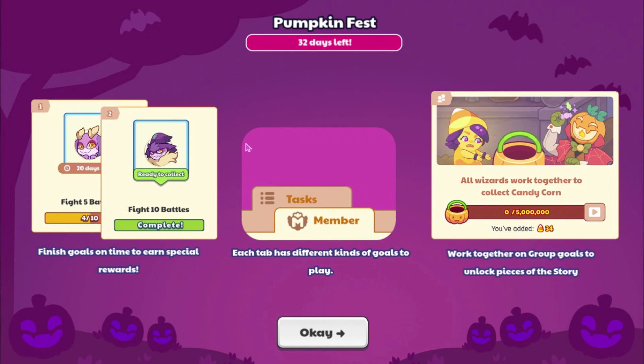Then we're going to be met by a tutorial which says: 'Finish goals on time to earn special rewards. Each tab has different kinds of goals to play. Work together on group goals to unlock pieces of the story.'